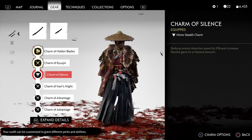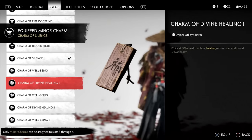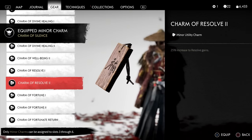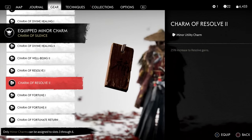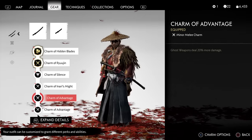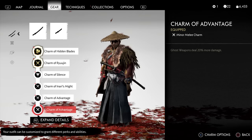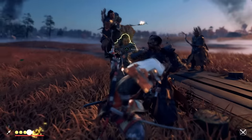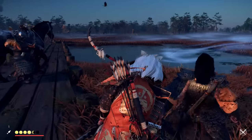I recommend combining the Kensei armor with a Charm of Ryujin and a Charm of Hidden Blades — both of which provide more kunais in combat. You could also go with a Charm of Silence, or if you've completed all the Inari shrines, a Charm of Resolve, which easily buffs your resolve gain on top of what the armor already provides. From there, use other Charms of Advantage or anything else useful in combat.